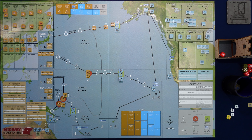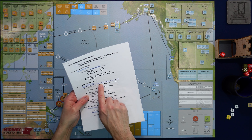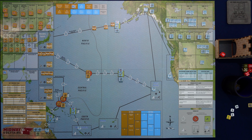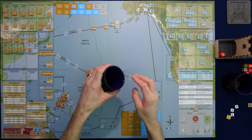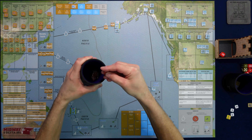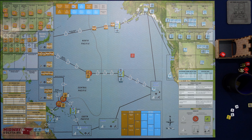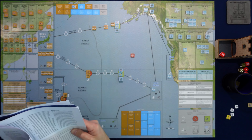If you'll recall last time, I had not written down this incident marker part. This is where we actually randomly pull an incident marker after the Japanese task forces have moved. So that's this cup — I'm going to give it a good shake and draw the first incident marker of the game. We pull it and it is the submarine incident marker.